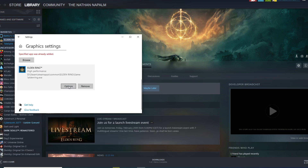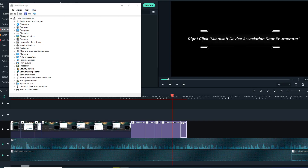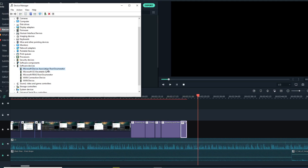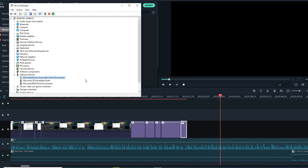And lastly, after you've tried that one, you can press the Windows key plus X at the same time, then click Device Manager, then Software Devices, then right-click Microsoft Device Association Root Enumerator and disable it.